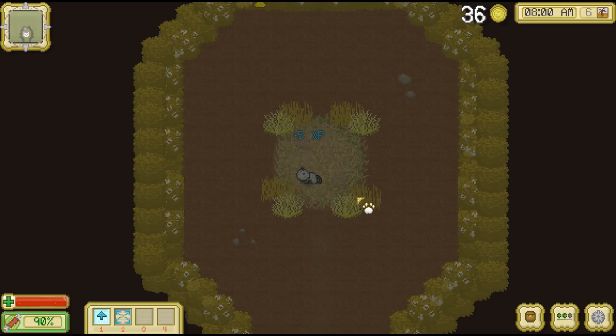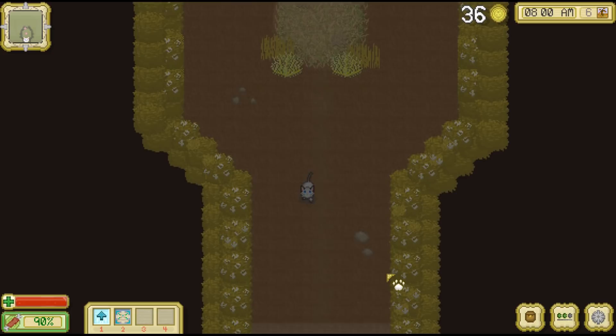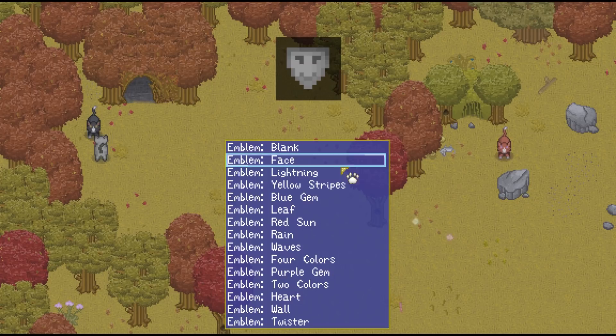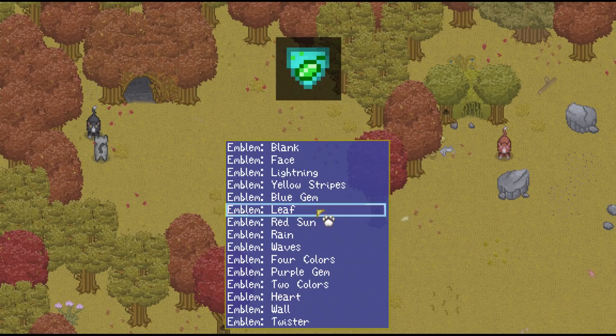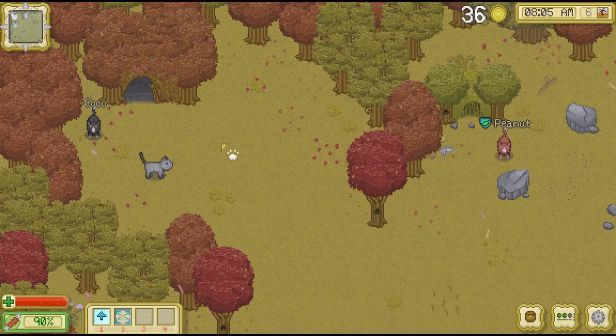We'll look at the emblem and stuff as well. Let's manage colony — I'm going to change the emblem first. We have: blank, face, lightning, yellow stripes, blue gem, leaf, red sun, rain, waves, four colors, purple gem, two colors, heart, wall, or twister. I think I'm going to go with the leaf one because I really like that. And I think what we're going to call this is the Fall Colony.